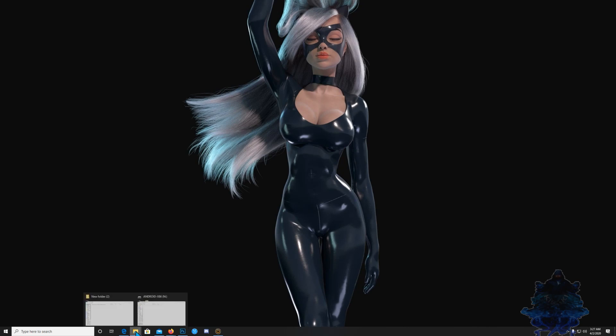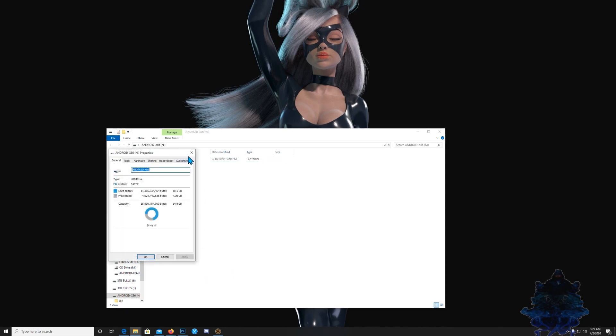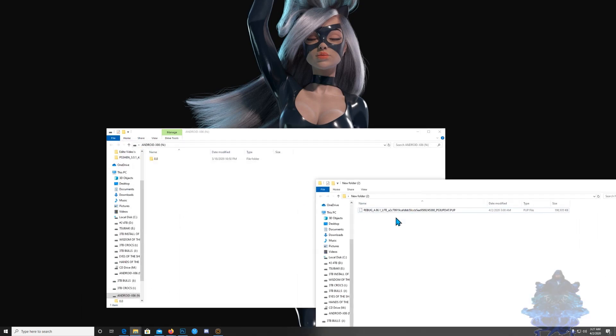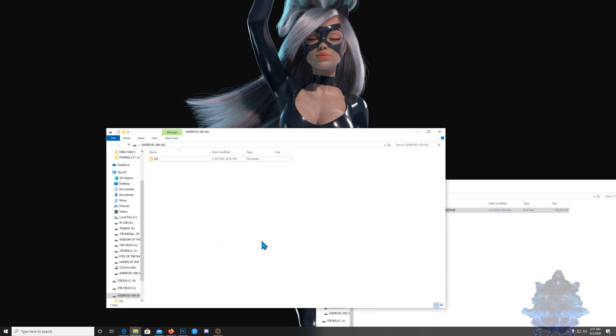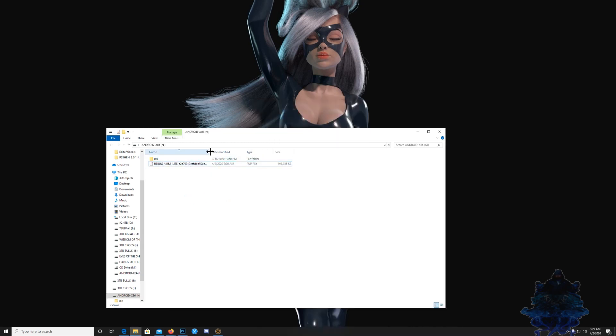After that, go ahead and place it on your USB stick. Make sure that it's FAT32. Go ahead and get the Rebug file and copy it over to the USB stick — you guys should know how to do this.